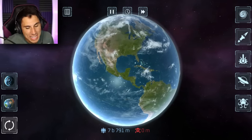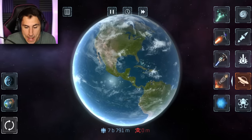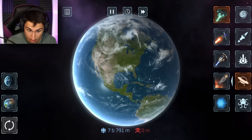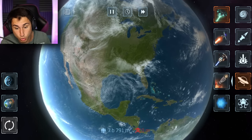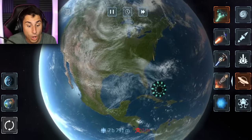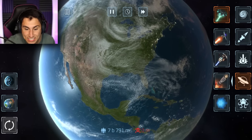Just look at this beautiful planet — 7.7 billion people living together. Let's blow it up with an alien. You guys told me if I aim for Russia or Washington DC they fire back at the UFOs, but somebody told me if you try to shoot Florida you just can't do it. We're gonna aim for Florida — three, two — and they actually do blow up Florida! That missile came from Washington DC.